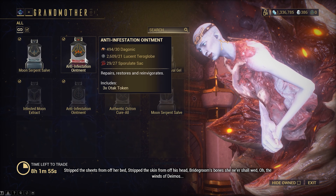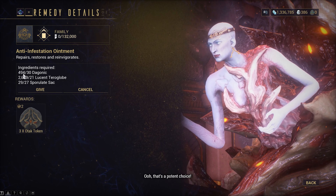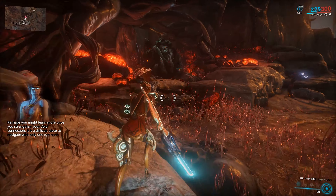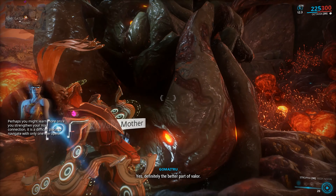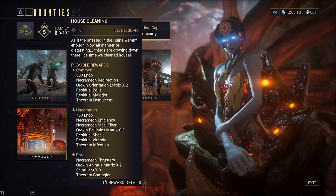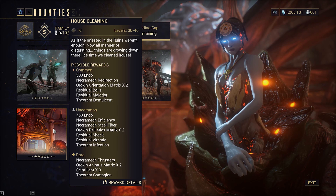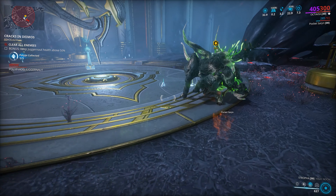Let's move into the Deimos changes. Grandma now has a remedy store where you can trade Deimos resources for various tokens. Isolation vault bounties are no longer tied to Vome or Fass rotations. There's new bounties which take place in the Deimos vaults, which are locked behind isolation vaults, so you'll need to complete an isolation vault before being able to access these bounties. You can also only take the bounty from the mother corresponding to the completed isolation vault, so public matchmaking will be almost non-existent for these.